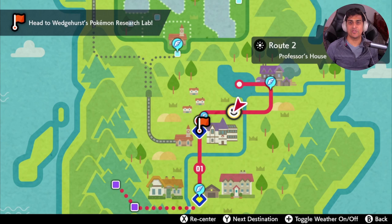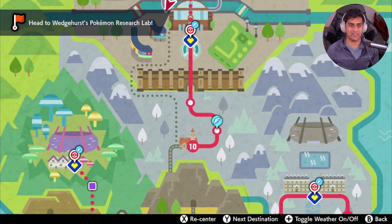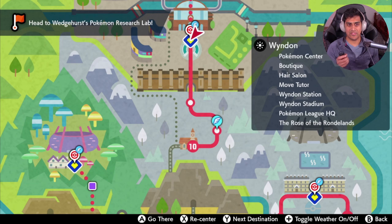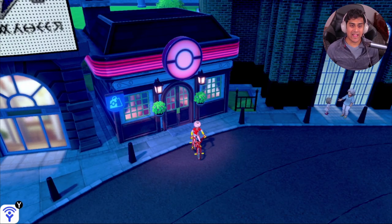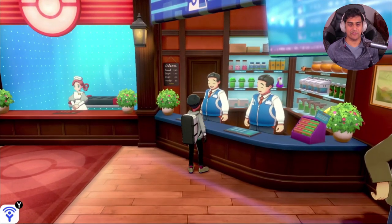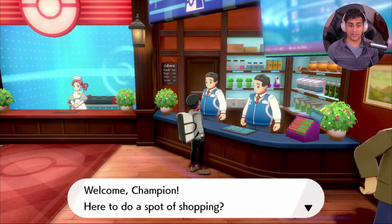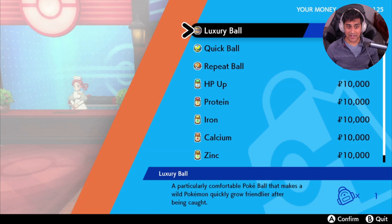This next section is for end game players who want to EV train their Pokemon quickly. Head over to Wyndon — towards the end of the game — and enter the Pokemon Center. Go talk to the second guy on the right. He'll say 'Welcome Champion, here to do a spot of shopping?' Say you're here to buy, and you'll notice several items available.